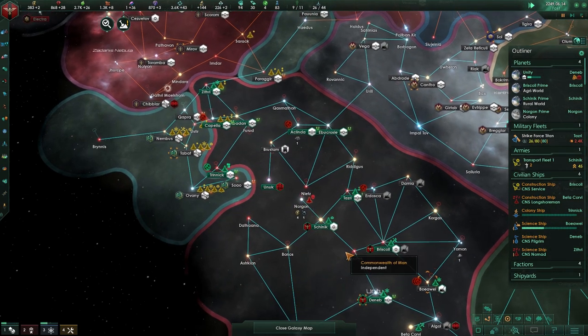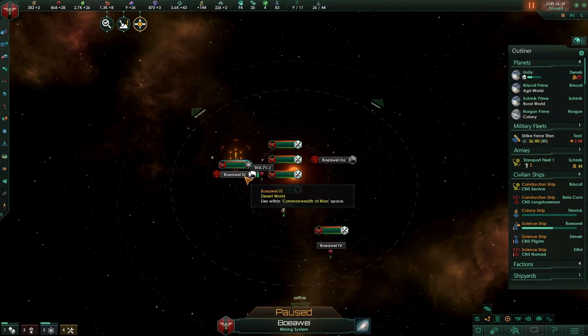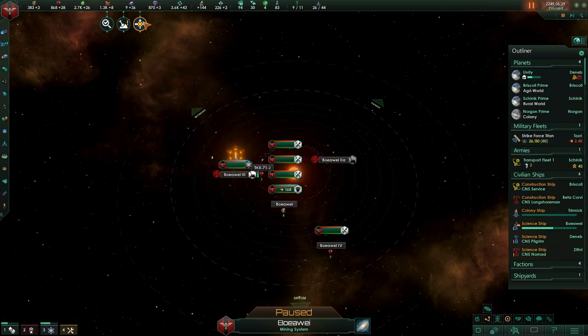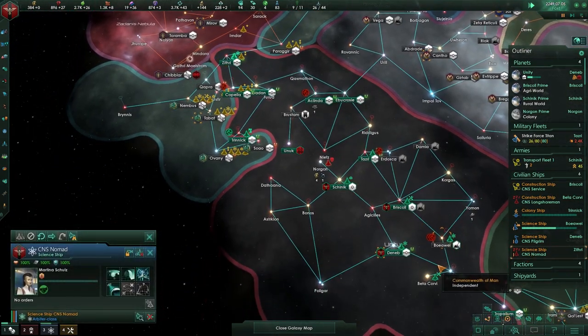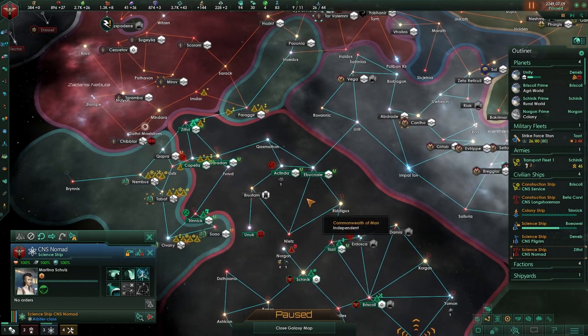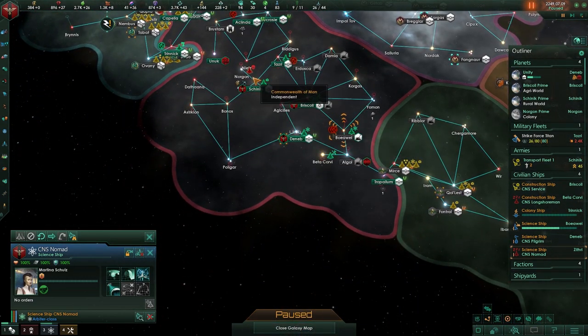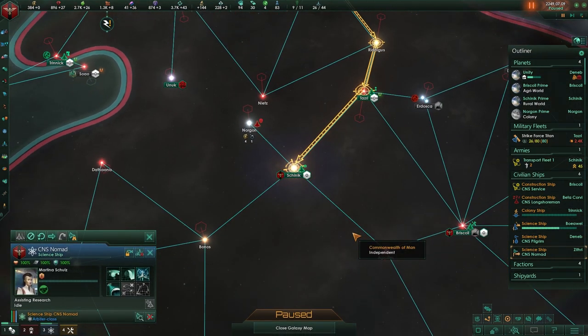We have a new thing discovered. We're excavating that one, so maybe we can actually use this planet eventually. Borders have been closed. Debris has been analyzed - it's been great. The science ship is now not doing anything and can't do anything, so let's send you over here and assisting in the research is going to be your task.